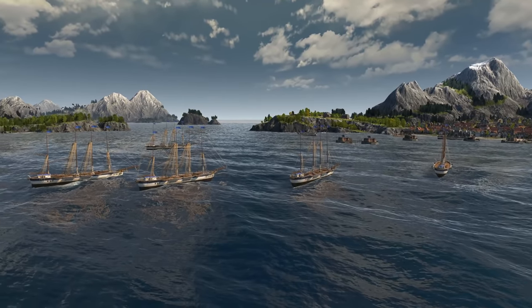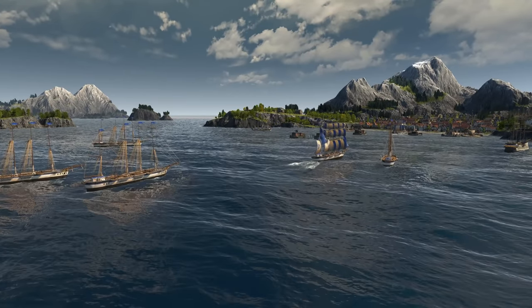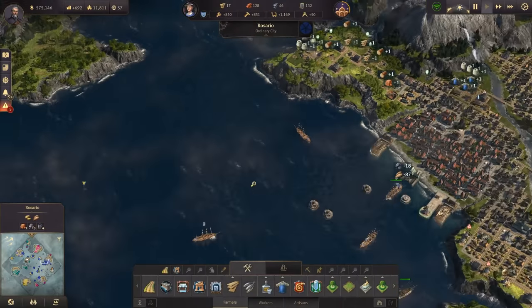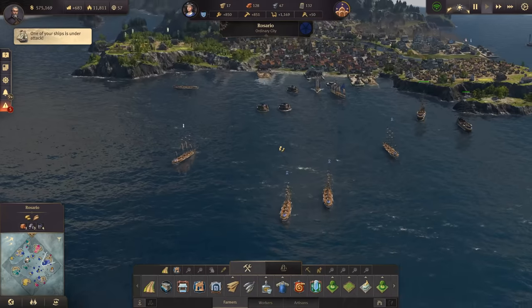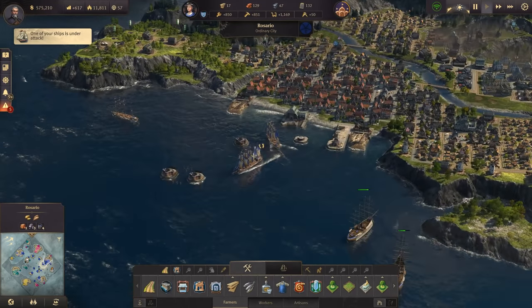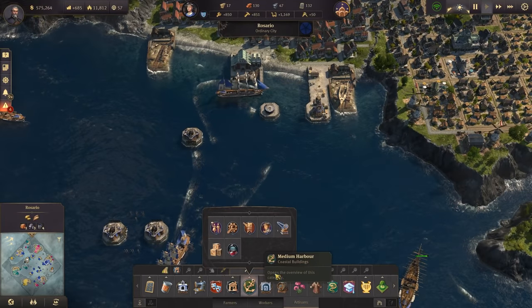Hello and welcome back. Look at what is happening in front of Rosario — we have quite the traffic jam. A lot of ships are waiting, and that's because we have so many trade routes active. As we can see, they're waiting, and this is hurting business. We cannot allow that; it's very inefficient.